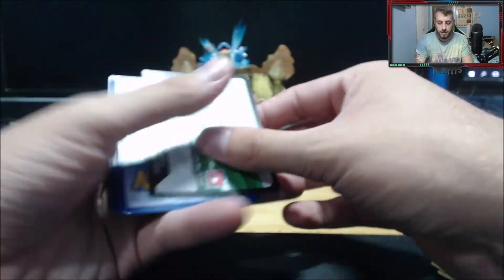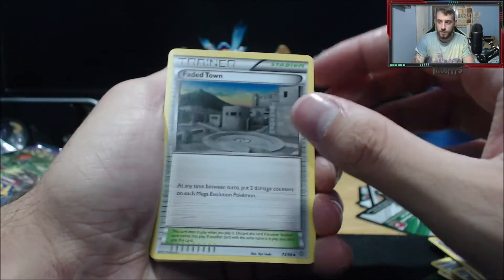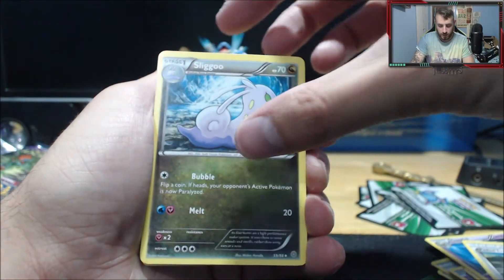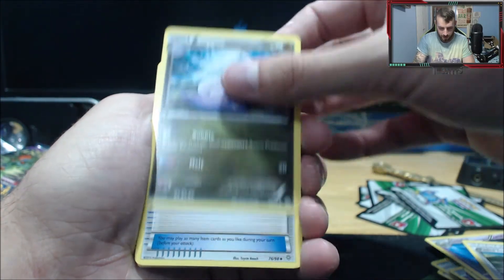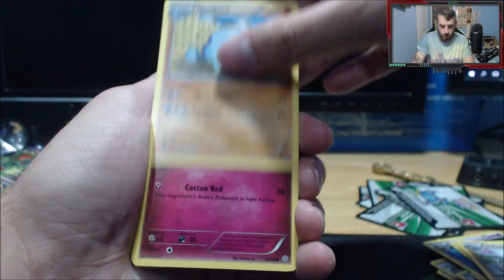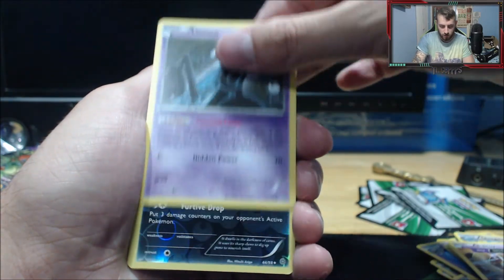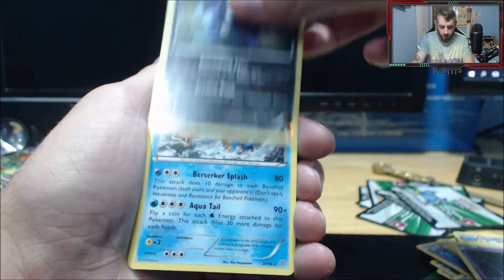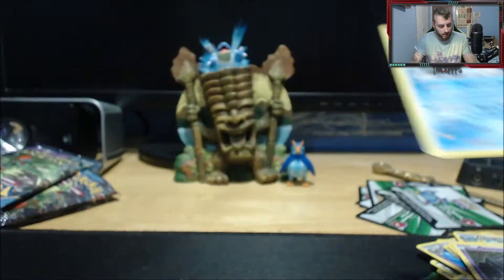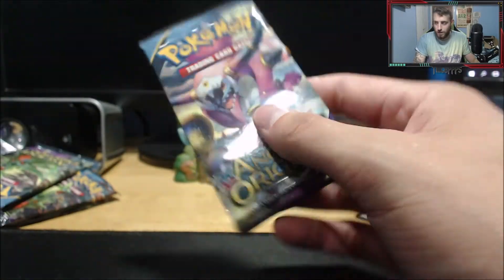We get the Faded Sound, we get the Sliggoo — that looks nice, I haven't pulled one of those — Cottony, the Baltoy, the Unknown, the Sableye reverse, and the Gyarados rare. What the hell is going on? We have three packs remaining and only one hollow out of the first twelve packs.